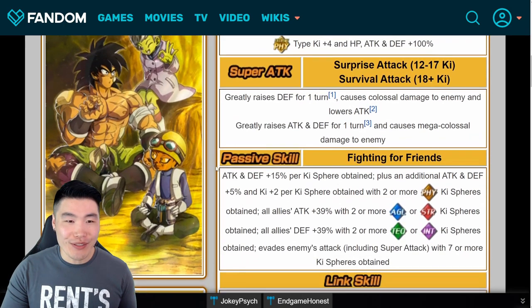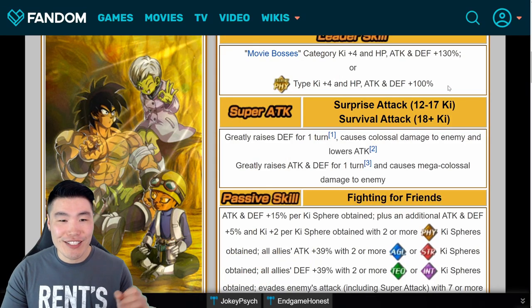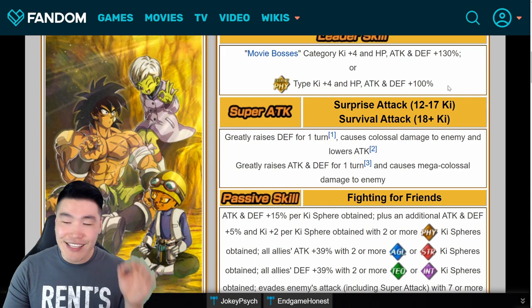This has got to be one of the most awesome arts in the game — this whole little friendship family they have going on with Cheelai teaching Broly the okay hand sign.